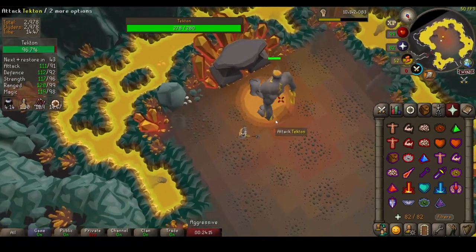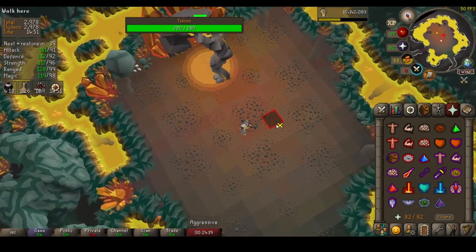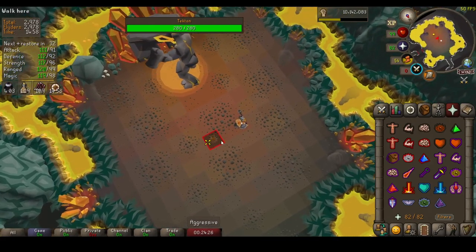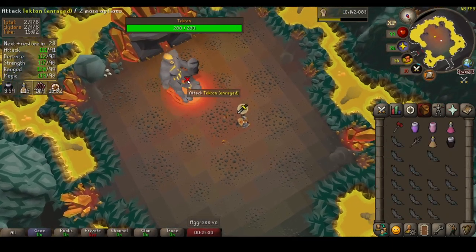I just messed up the timing a bit and Tacton has gone to heal, but this is a great opportunity for me to start talking you through the strategy. Tacton is a 4x4 NPC and he has 4 sides. As we run around him, he turns to face us and attack us. For this strategy, avoid the lava bombs by standing where the lava bombs just hit. This is also a great time to pot up or eat up if you have to.